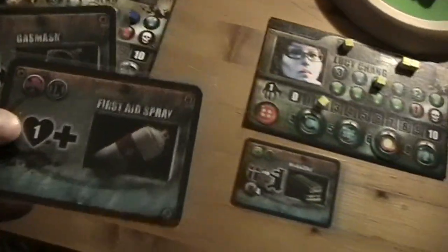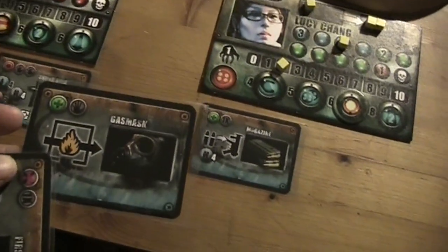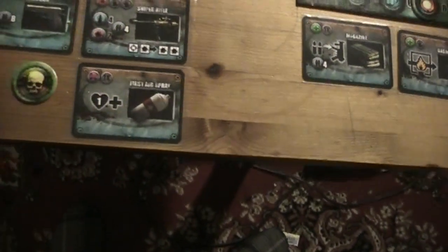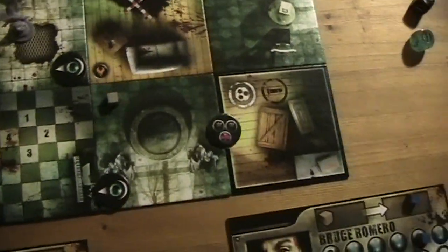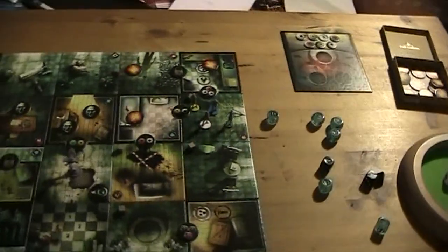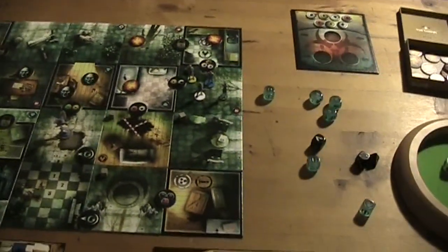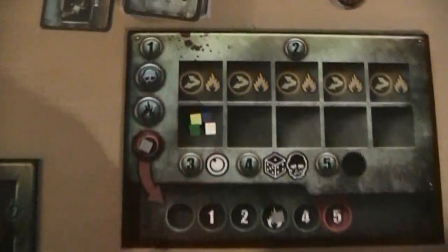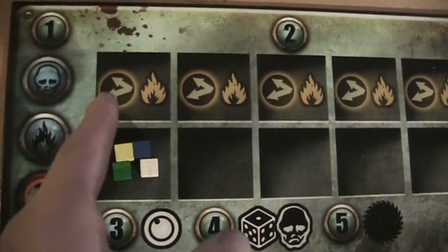Pretty useless items — that sucks. That is a very big problem now. I think Lucy will take the gas mask, and Bruce might take the first aid spray. Nina is going to heal Bonnie Van Camp. We're going to place a search marker in here, and now we're in big trouble. So it's the end of the hero action phase, and now we can activate the creature.